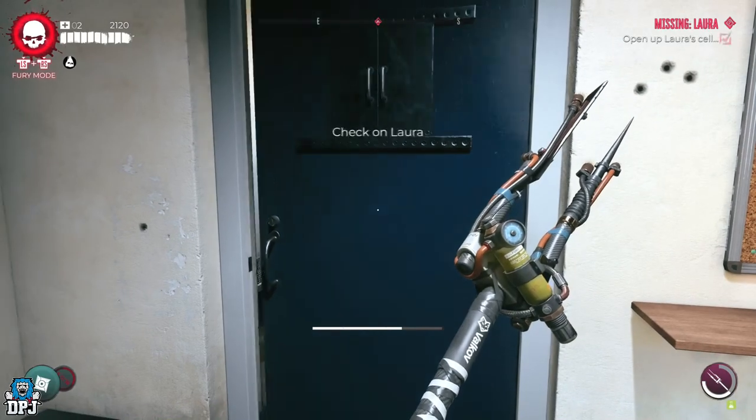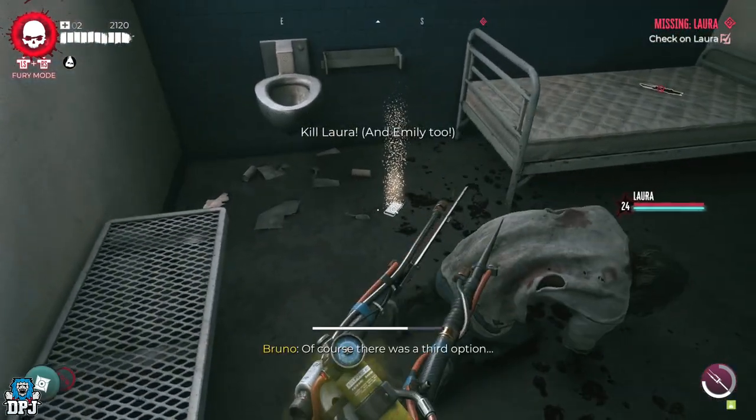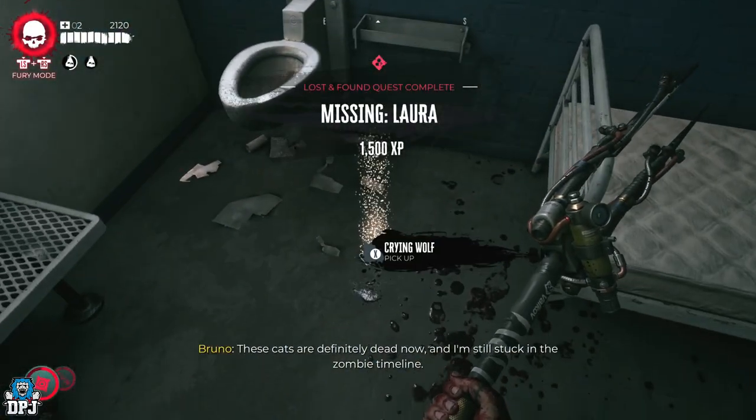Upon coming back and opening the cell door, you now have to take down Laura and Cole. Get this done and this case is sorted.